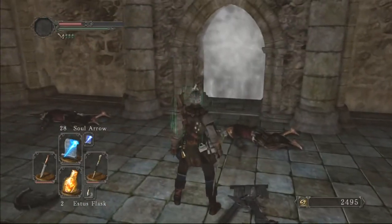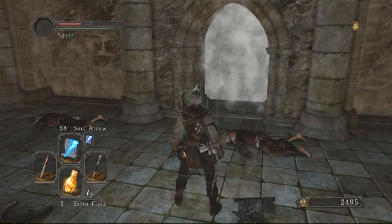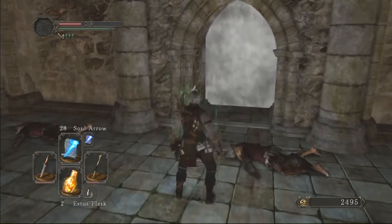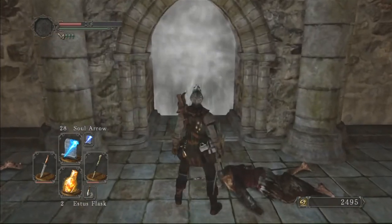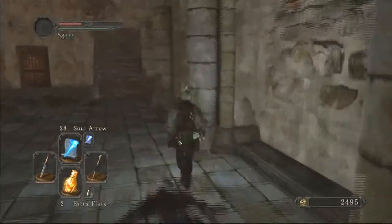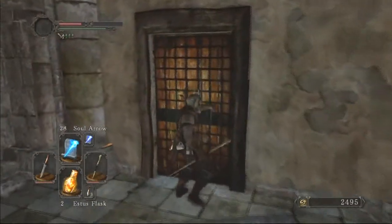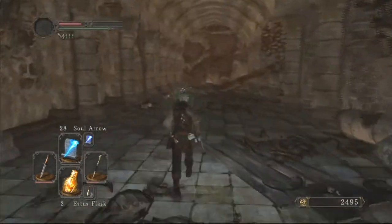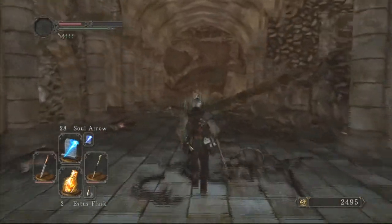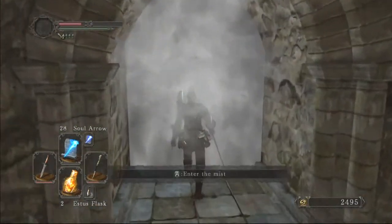The only place to go now I guess is this mist door. I don't think I saw any other exits. I think this is the only way forward really at this point, so let's see what's behind it. Alright, let's go through this time.